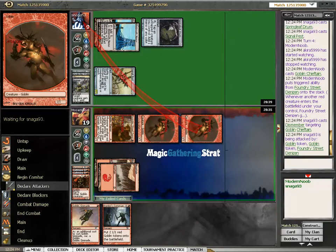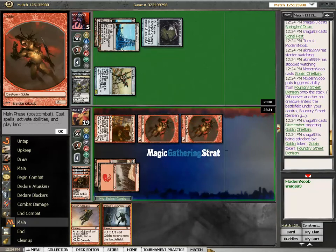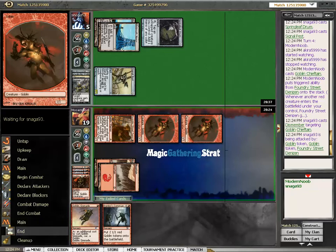This moves him into Goblin Grenade range. Snaga93 — I recognize the name of this guy, I think he knows what he's doing.